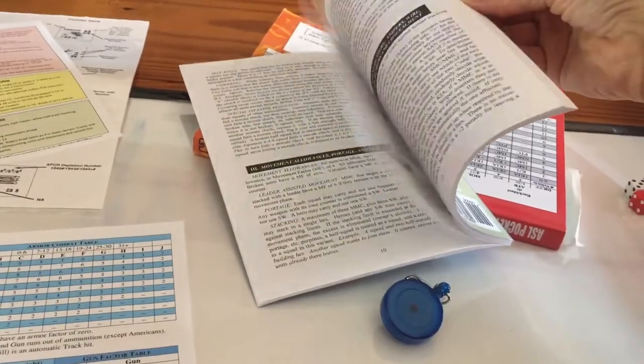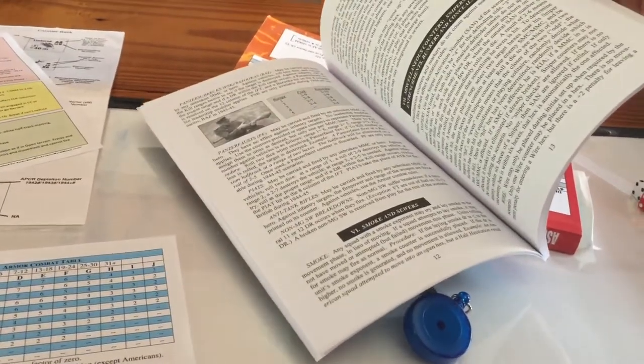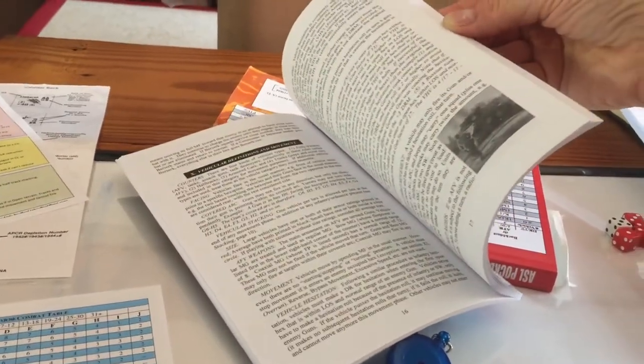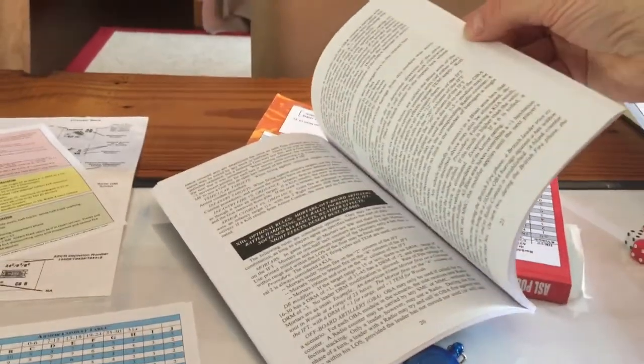The rules are very short. There are a couple of reviews and people talking about it. Optional rules start on page 20. It's amazing how comprehensive this is for how small it is and how much it does cover.